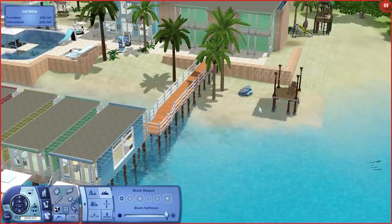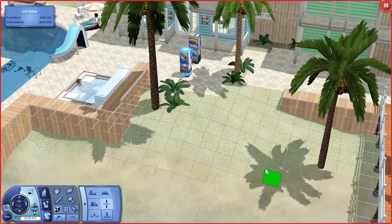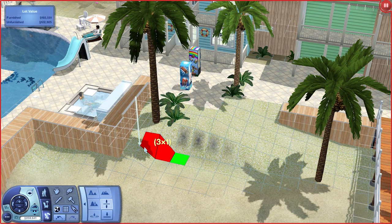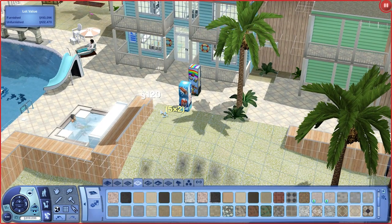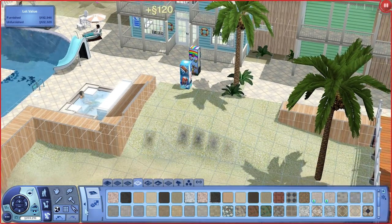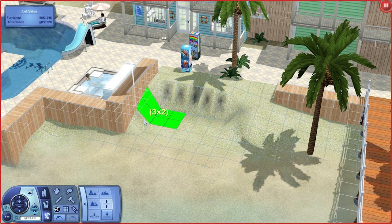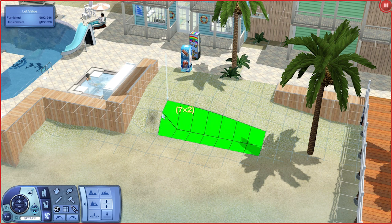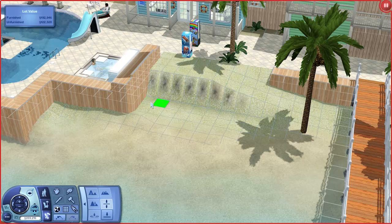I'll just do a quick smooth out so it doesn't look so jagged. Did not mean to do that. Do a quick smooth so it doesn't look so jagged. There you go — that's a little better. Now you've got that little ramp going down to the side there, down to the beach. Which there isn't much of a beach anymore — that's your beach. There's a bit of beach space down here. We can flatten some of this out. We'll just do a bit of smoothing so it's not so jagged again.